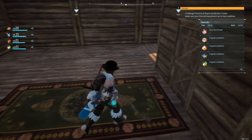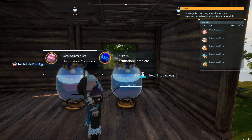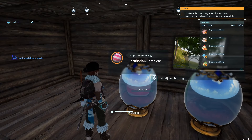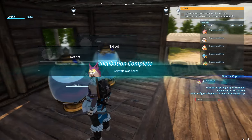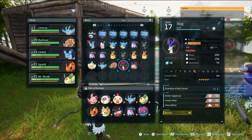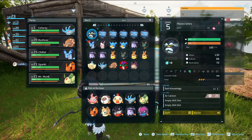He also comes with his own chair, so that's nice. Let's get some more wood. I totally forgot — we have two eggs! Our first hatches — we have a damp egg. He gave us a damp Cellaray. All right, I did get a Cellaray. This large one should be something more unique or at least potentially. Grintail! Grintail's eyes light up the moment anyone enters its territory — this is no figure of speech, his eyes literally light up. It's a slacker though, which means it's a terrible worker. Could still be a good fighter, in theory.